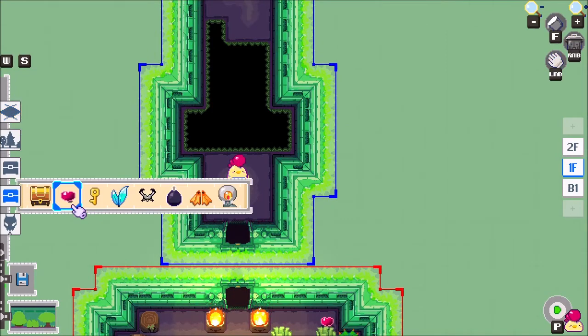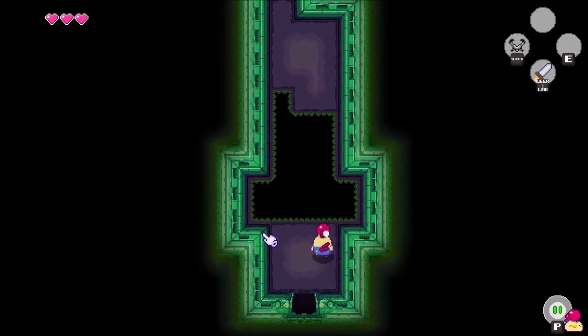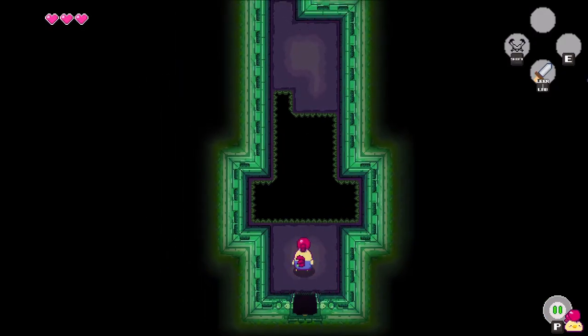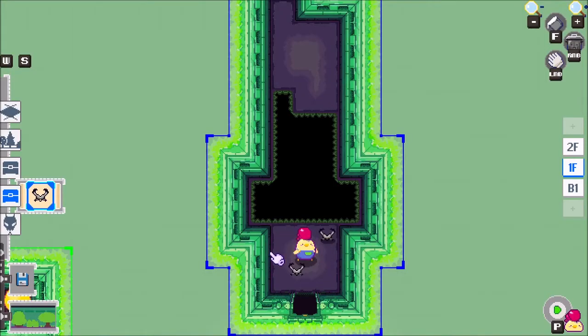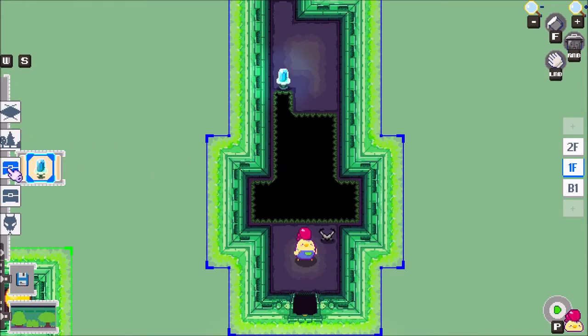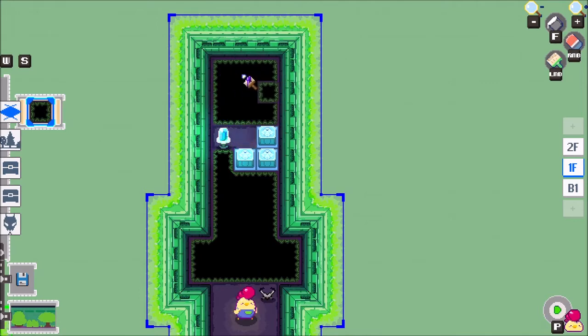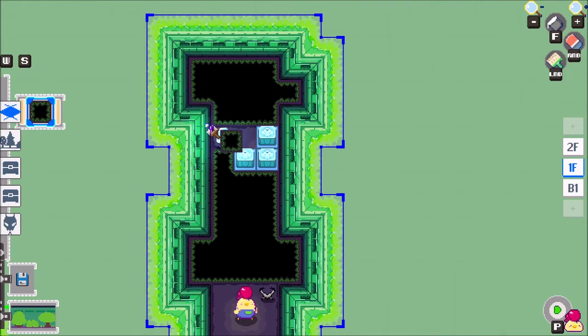We want to show the player this new item which is the hookshot. When we go inside again, we get the hook now - it's on Shift as we can see on top. We can press Shift and in the direction Fink is looking, he shoots the hook out. Right now we cannot hook onto anything, so we want to change that and show some hookable items. One of them is the crystal lever.